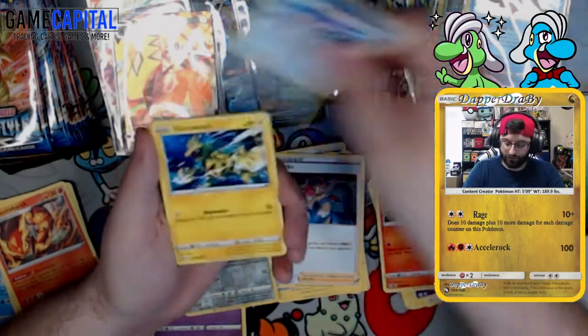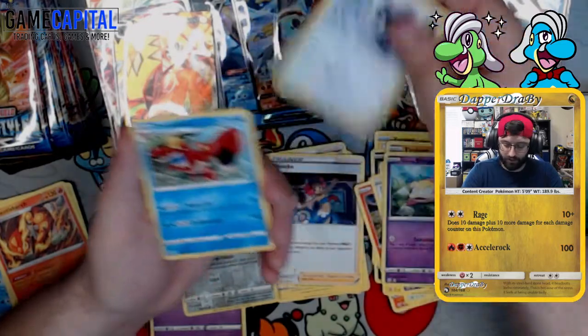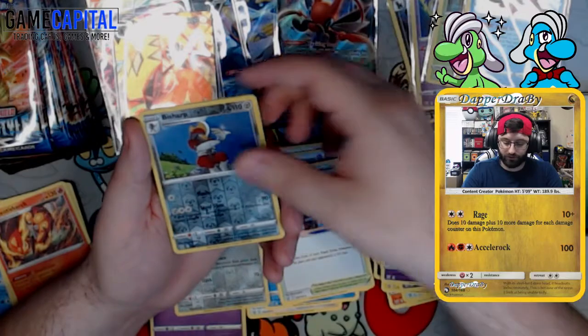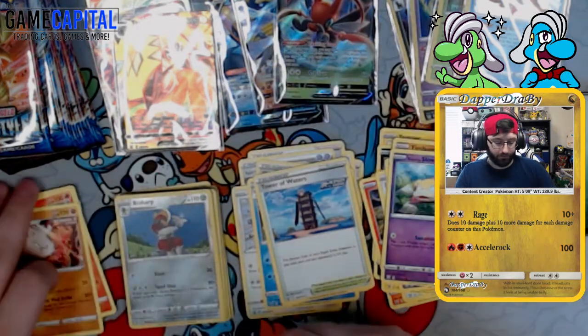Pack: grass energy, Lickitung, Electabuzz, Focus Sash, Esper, Timbur, Galarian Pokemon, Indeedy, Crawdaunt, Tower of Waters, reverse is an Aegislash, and a rare Primeape. Steamin' Mad Strike — he's steamin', he's mad, he's strikin'.